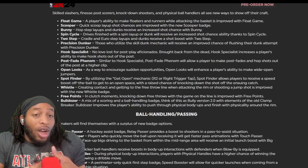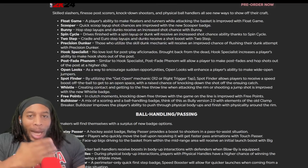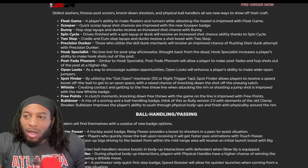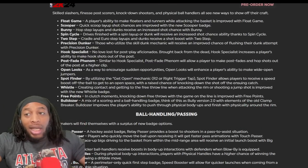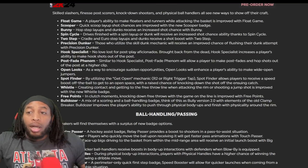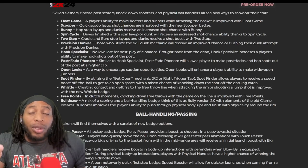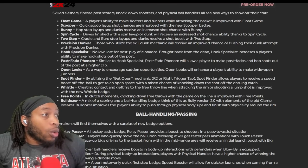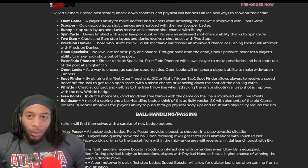Off-ball has never been the greatest - you can do the moves, but it just really wasn't good. Now you're gonna get a speed boost coming off screens. You can call plays - come off this screen, set a double pin down, set a staggered screen, regular pin down. It encourages off-ball screening. Whistle - creating contact and getting to the free throw line when attacking the rim or shooting the jump shot is improved with the new whistle badge.